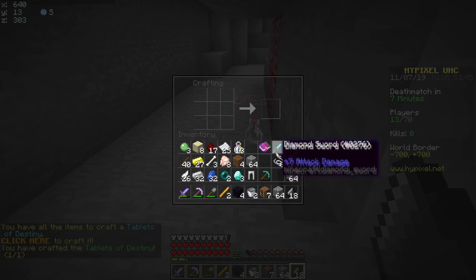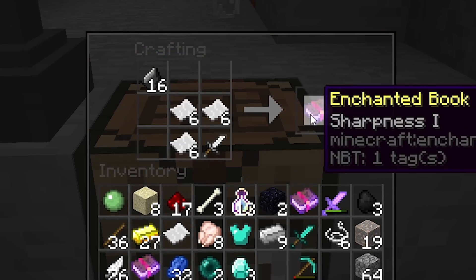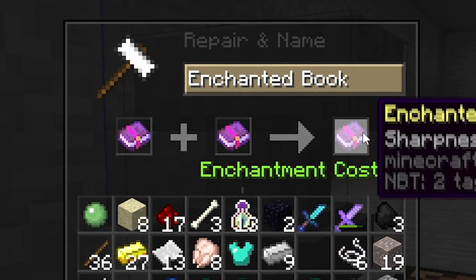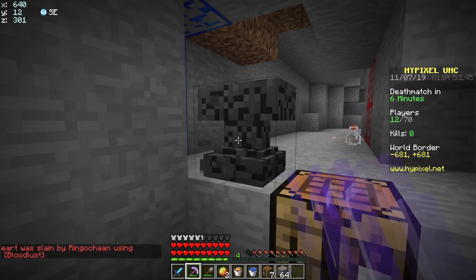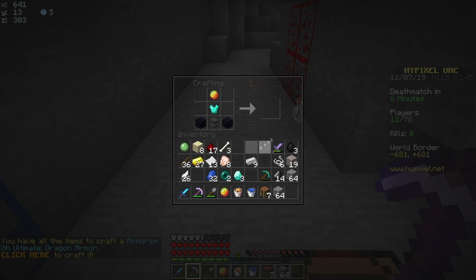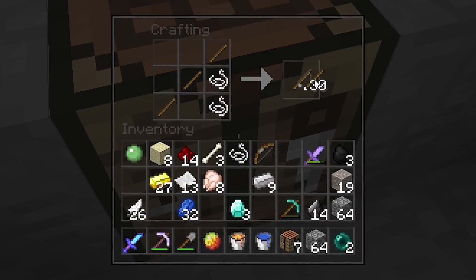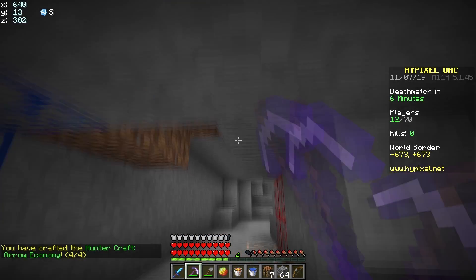If we chuck that bow on the floor we can craft our tablets of destiny just like that. Then we make our dragon sword, our anvil, our sharp books, and now we go: boom boom, sharpness 3 fire 1, then the sharpness 3, then sharpness 4 fire 1. We pick up the anvil and then straight away we make our dragon armor. Yes! Finally, took way too long but we did it. We've got a bow, a rod, and arrows. I can't believe it.